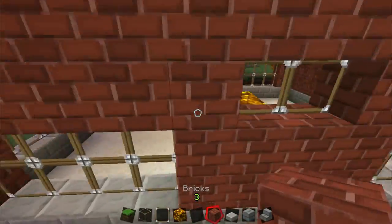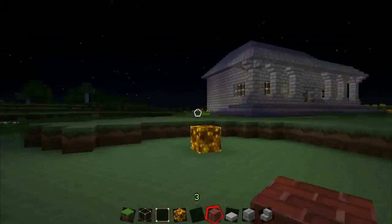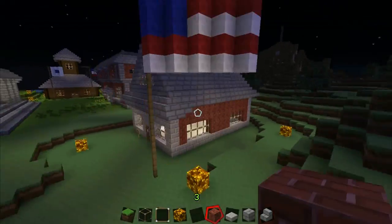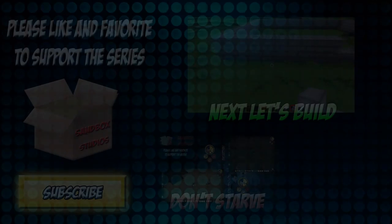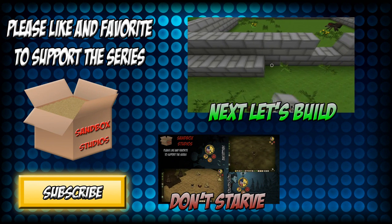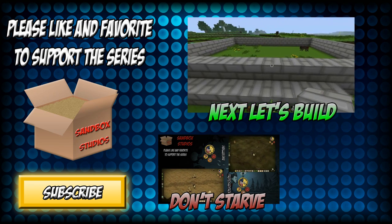I played around with a few other window options but nothing really worked. There you go — there's the finished interior and the finished post office. Next episode we're going to be working on a miner's home. As always, thank you for watching.